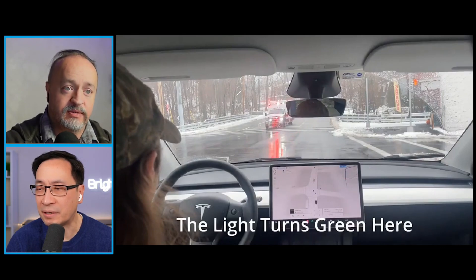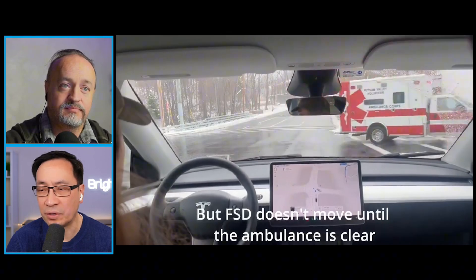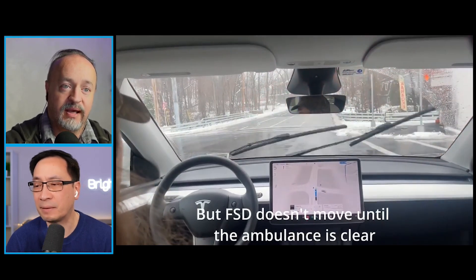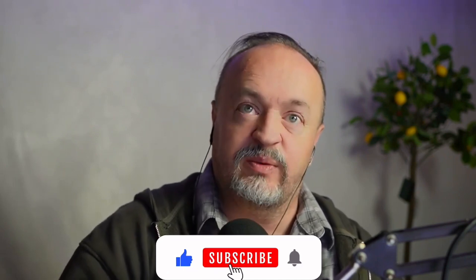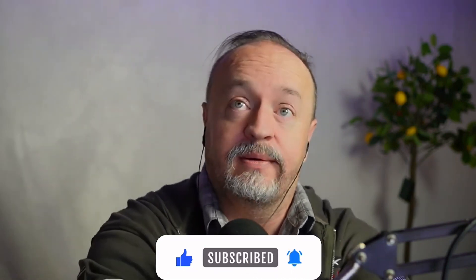The light turns green, but FSD knew there was an ambulance coming through even though it had a green light. Red light handling is improved in version 13. I went through an intersection where a yellow light hit at just the wrong time, and you could feel the car hesitate and then go — exactly what I would have done. It's modeled on drivers just like me, and it's been a big step forward.